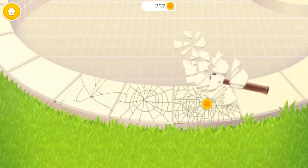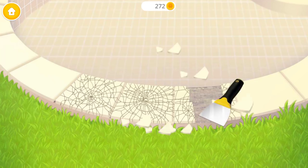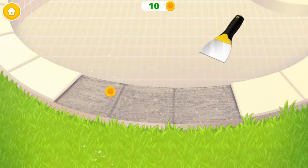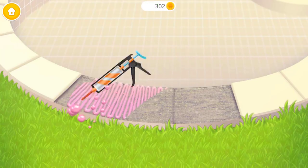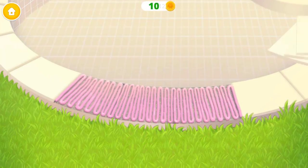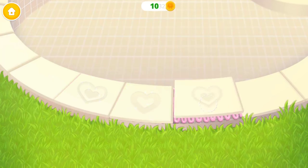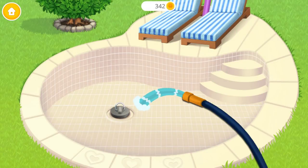Now clean off the algae. Now break the old tiles. Scrape them off, please. Apply the mortar. Good job. Now lay the new tiles. There's only one thing left — fill the pool with water.